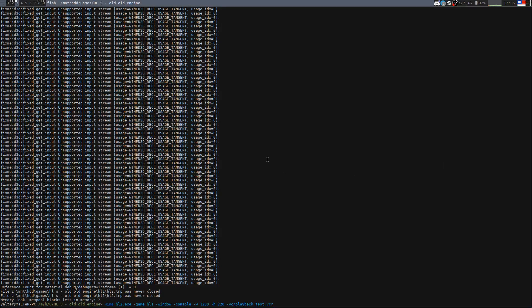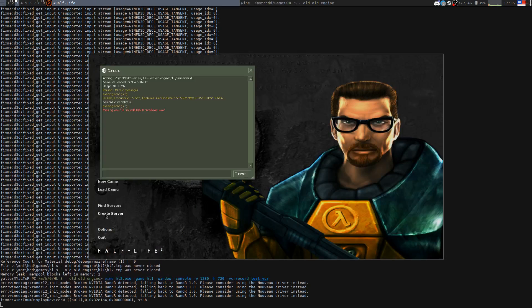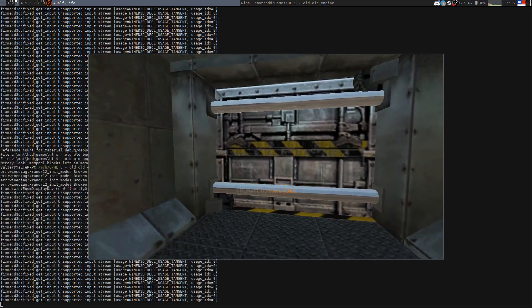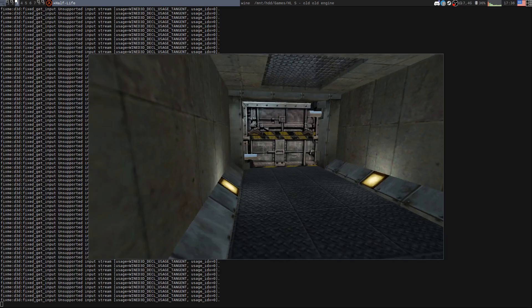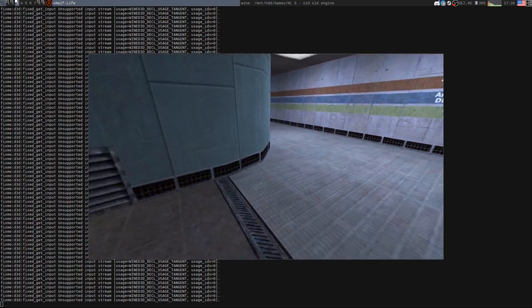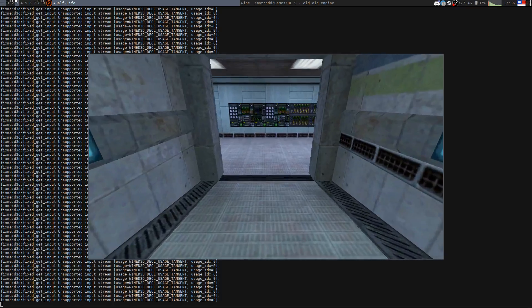There is this interesting command line: 'vcr record'. You type 'vcr record' and give it a filename. When you launch the game it will record every input, including the main menu and whatnot. I can go into a map, run around — it records like every message. If I open the menu it will record that. Let's try going through a level transition — I'm not sure how consistent this is.